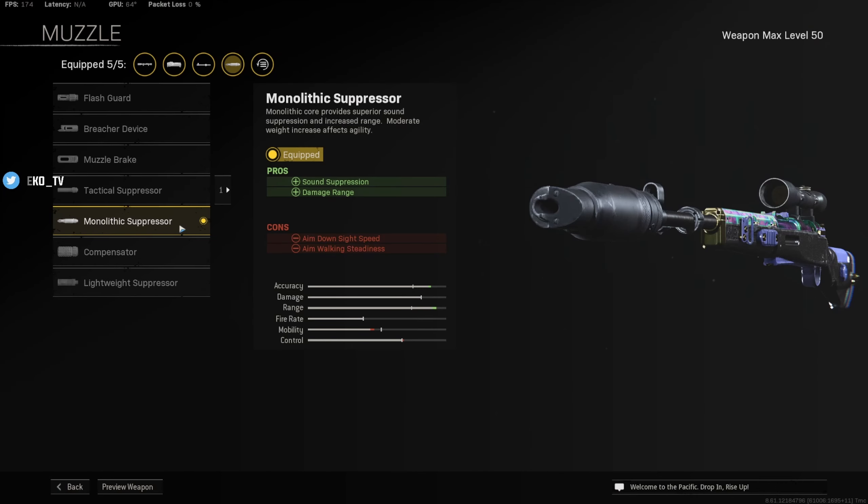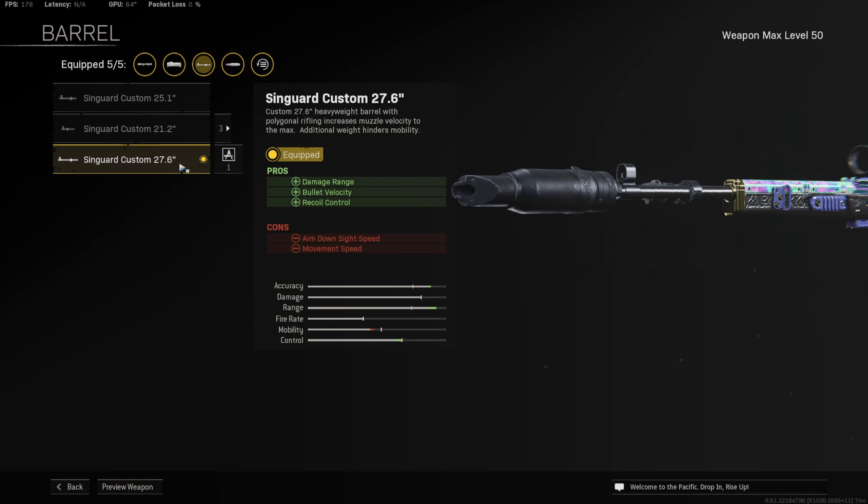Starting off with the muzzle, we have the Monolithic Suppressor for sound suppression and a damage range buff. Moving on to the barrel, we have the Syngard Custom 27.6 inch for increased damage range, bullet velocity, and recoil control.